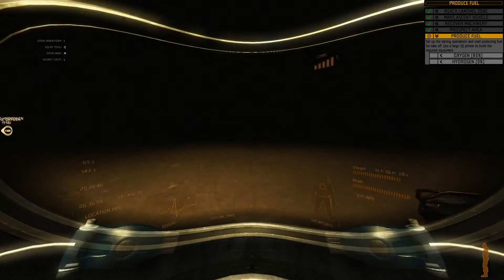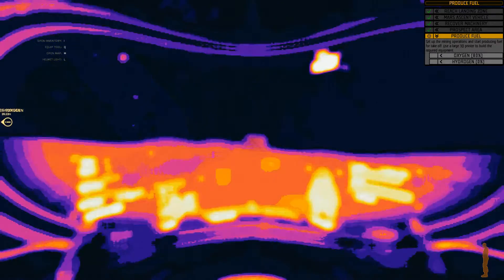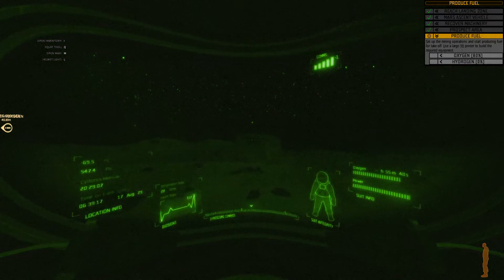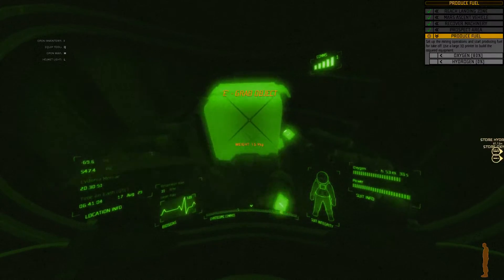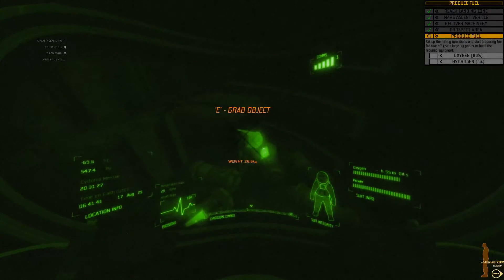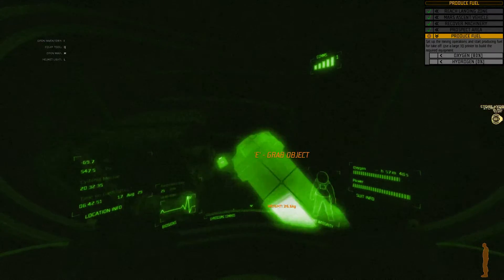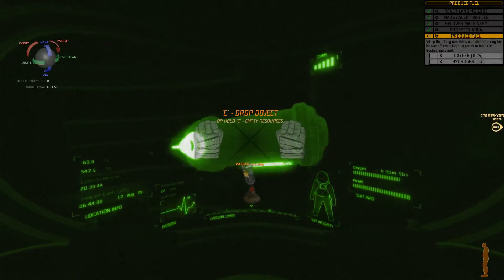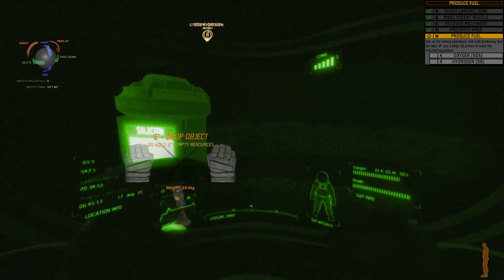I'm just going to drop it here and go back to find the silicon — the actual silicon. I do hope we can get silicon, because if we don't have a raw resource of silicon I think we might be in a bit of trouble. This is aluminum. This is... silicon! Is it silicon? Yep — that is pure silicon. That's exactly what I need.